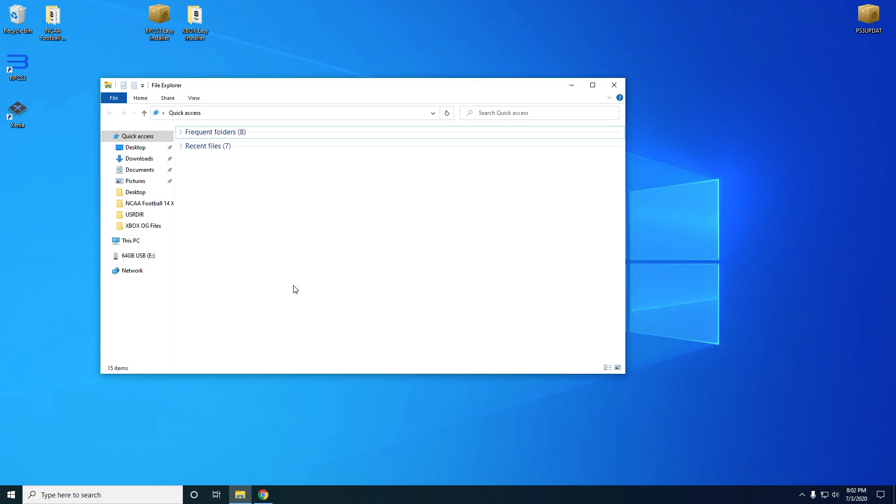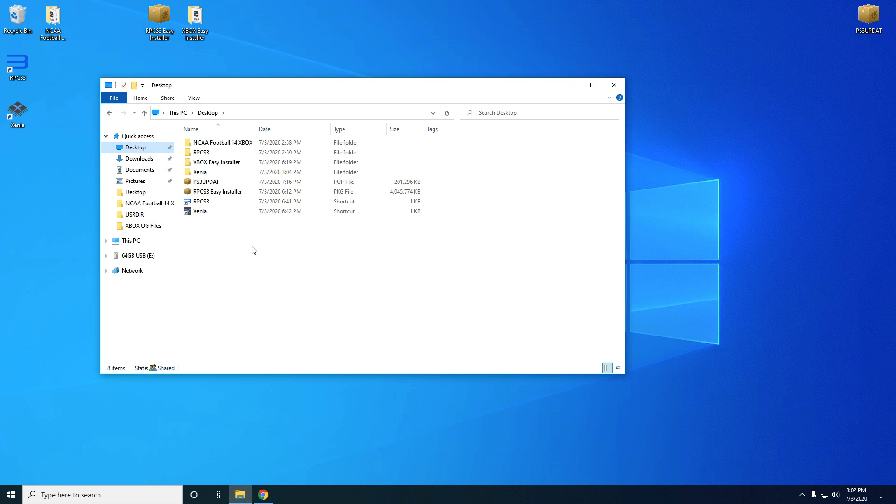I see some people struggling, especially if they're doing something like setting up PS3 HEN and they need to pick the firmware file. It's telling them there are no firmware files because they don't have file extensions enabled. So they downloaded something like ps3updat.pup and they see it's missing the .pup, so they rename it .pup — but the issue is they've really just named it .pup.pup, so the PS3 isn't going to see that it's the proper file.